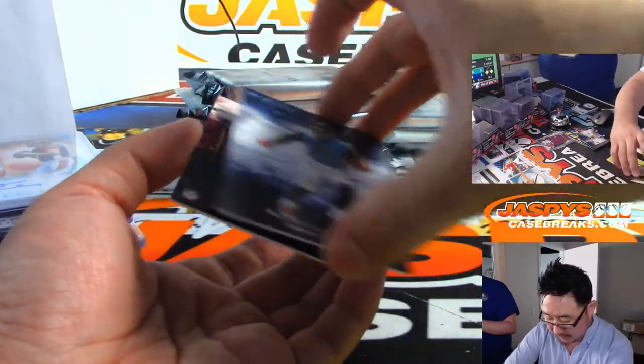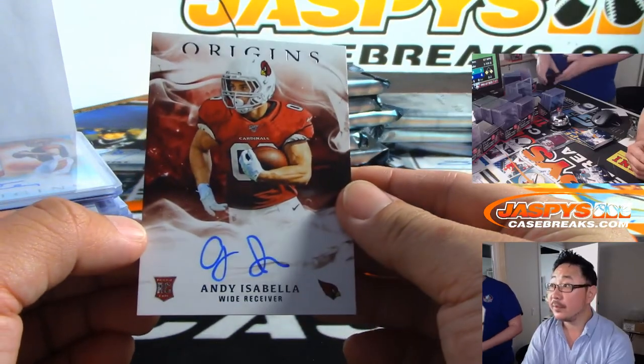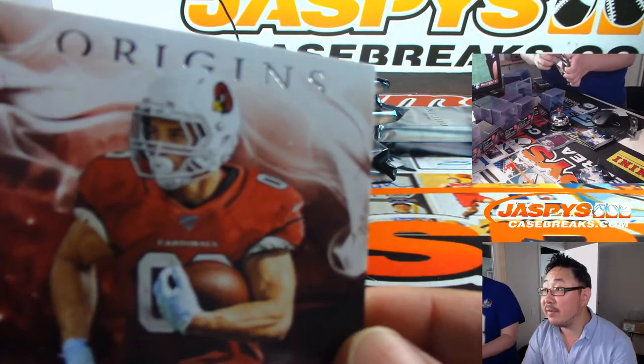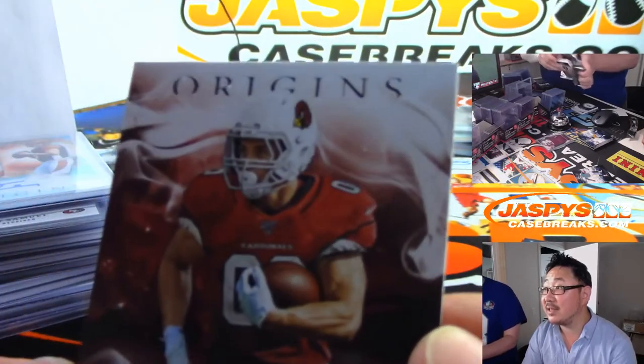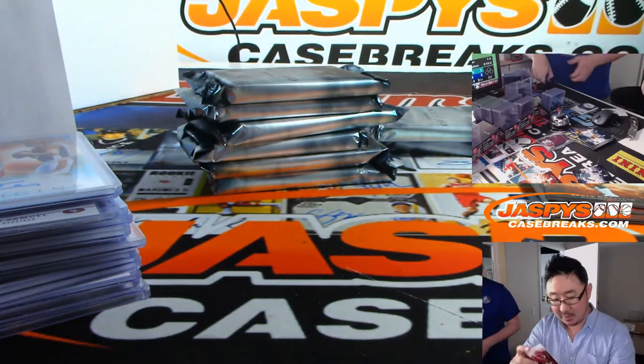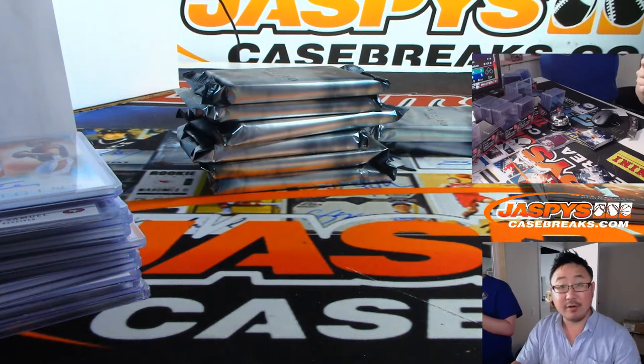The on-card is Andy Isabella. That's just the design — I thought that was a bit of dust, but it's a little smoke in the background. Boombox with the Cardinals.